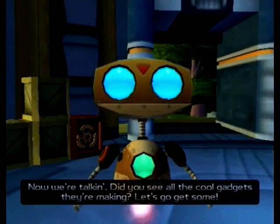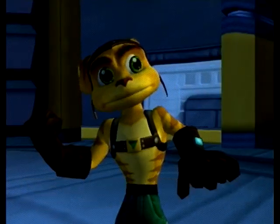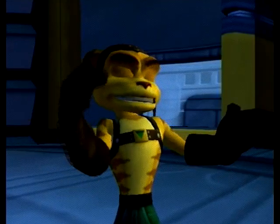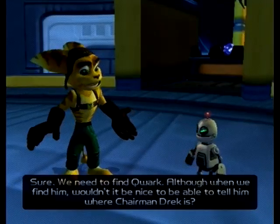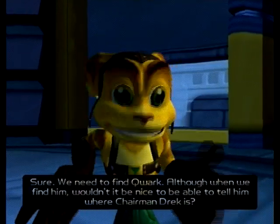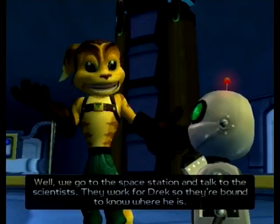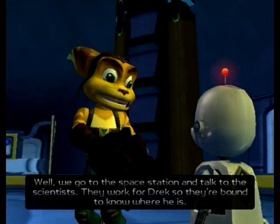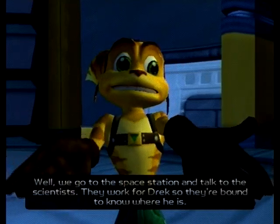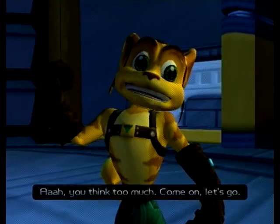Now we're talking. Did you see all the cool gadgets they're making? Let's go get some. No — we must continue our search for Captain Quark. You're absolutely right. I am? Sure. We need to find Quark. Although when we find him, wouldn't it be nice to be able to tell him where Chairman Drek is? I suppose. Well, we go to the space station and talk to the scientists. They work for Drek, so they're bound to know where he is. I am unsure about your logic. Ah, you think too much. Come on, let's go.